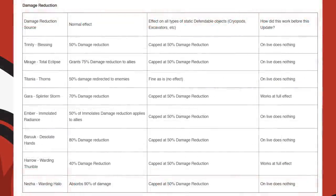Damage reduction abilities will also work on static defendable objects. Trinity's Blessing provides a capped 50% damage reduction to objectives. Mirage's Total Eclipse provides a capped 50% damage reduction. Titania's Thorns will not affect objectives. Gara's Splinter Storm, Ember's Immolation Radiance, Baruuk's Desolate Hand, Harrow's Warding Thurible, and Nezha's Warding Halo will affect objectives with damage reduction capped at 50%.